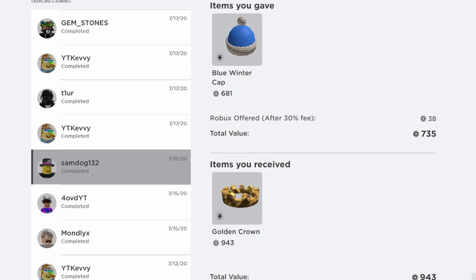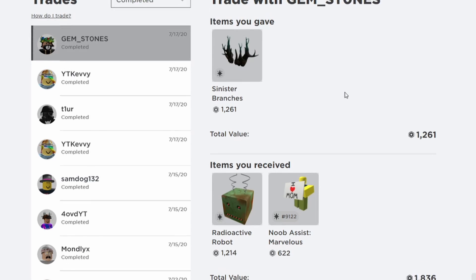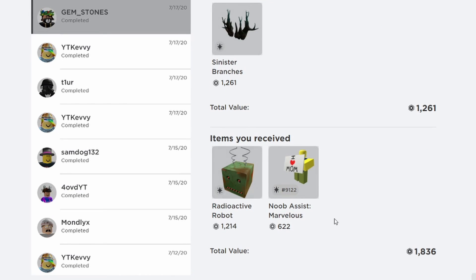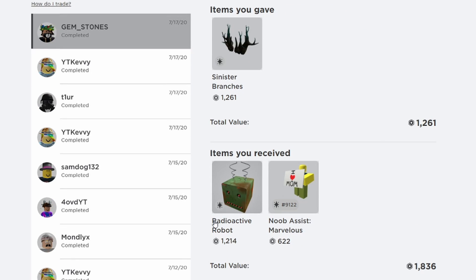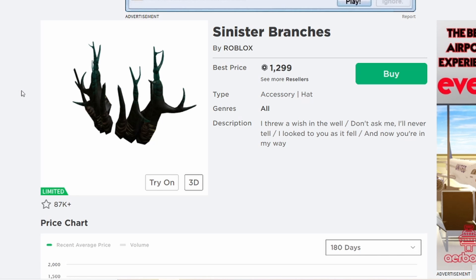The last completed trade was with Gemstones — I gave Sinister Branches for Radioactive Robot and Nubis's Marvelous Mom, about a 600 win. Radioactive Robot is a no-demand item while Sinister Branches is a high-demand item, which is probably why he accepted. To show you how to tell if an item is high or low demand, go to the selling page of both items. With Sinister Branches, you can see it sells a lot — around 100 sales a day.